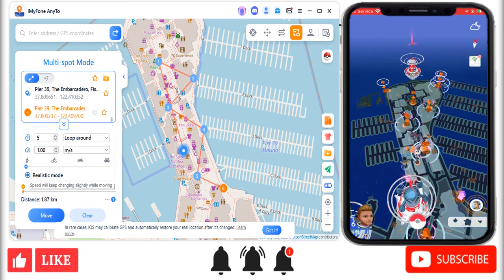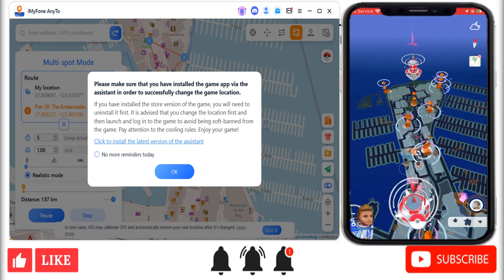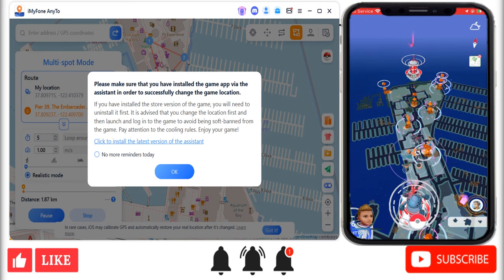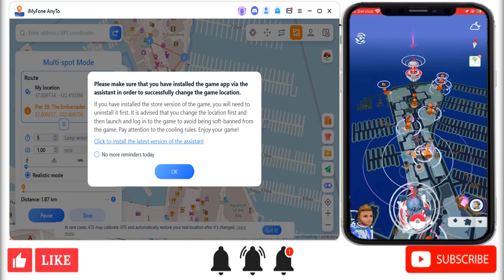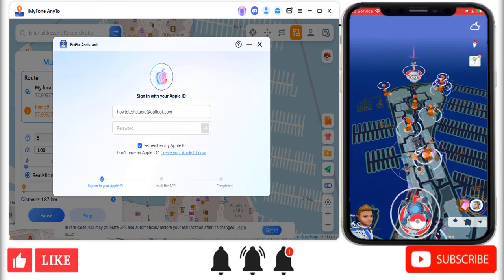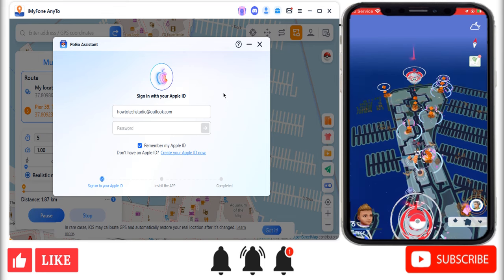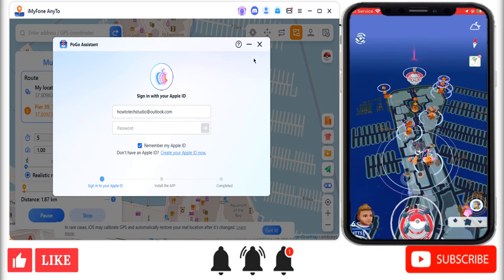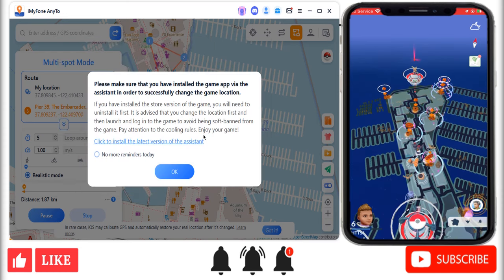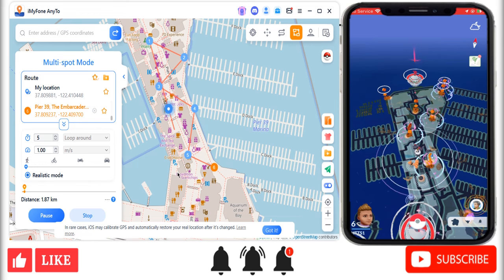I would always recommend having realistic mode on. When you go ahead and click move, you'll have a warning here — this is to make sure that you have the correct version of the game. So once you download this, it will give you something that looks like this. You sign into it, it's absolutely legit — don't you worry. And it just installs it straight onto your device and then you are good to go. It's all downloaded for you.